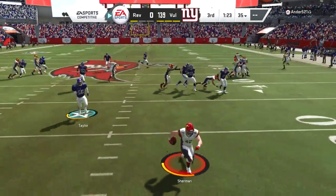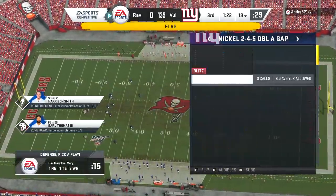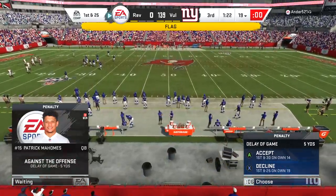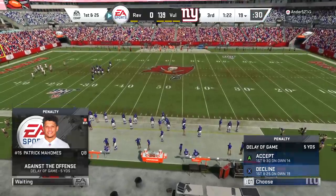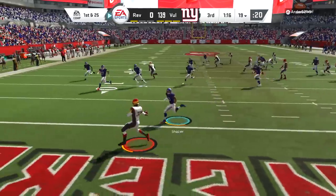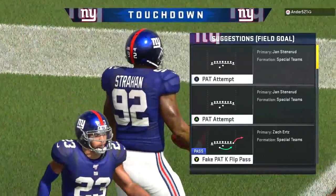I'm just continuing to rack up MUT Master objectives, racking up points, boosting my own ego I suppose, and destroying this guy. I don't know why he gave up so early — it was like 9-0 and he just lost his temper. He's just falling apart mentally. It's just such a flip — you would think I'd be accepting penalties and all that, but here I am declining penalties and trying to score more points.